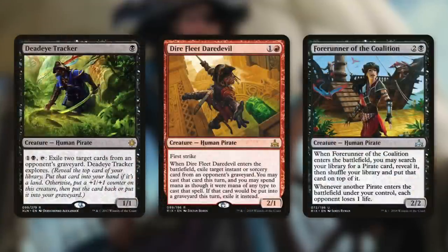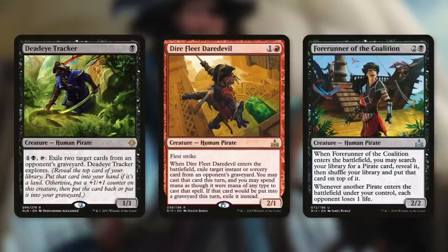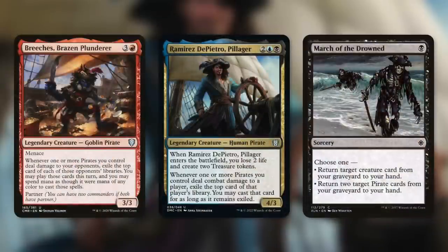For card advantage and value, Deadeye Tracker costs one black mana and can exile two cards from an opponent's graveyard while exploring. Dire Fleet Daredevil acts like a Snapcaster Mage for opponents' instants and sorceries, letting us cast one from an opponent's graveyard. Forerunner of the Coalition tutors any pirate to the top of our deck and drains each opponent one life whenever another pirate enters under our control. Breeches, Brazen Plunderer has menace and whenever pirates deal damage to opponents, we exile the top card of each damaged opponent's library and may cast those cards this turn using mana of any color.